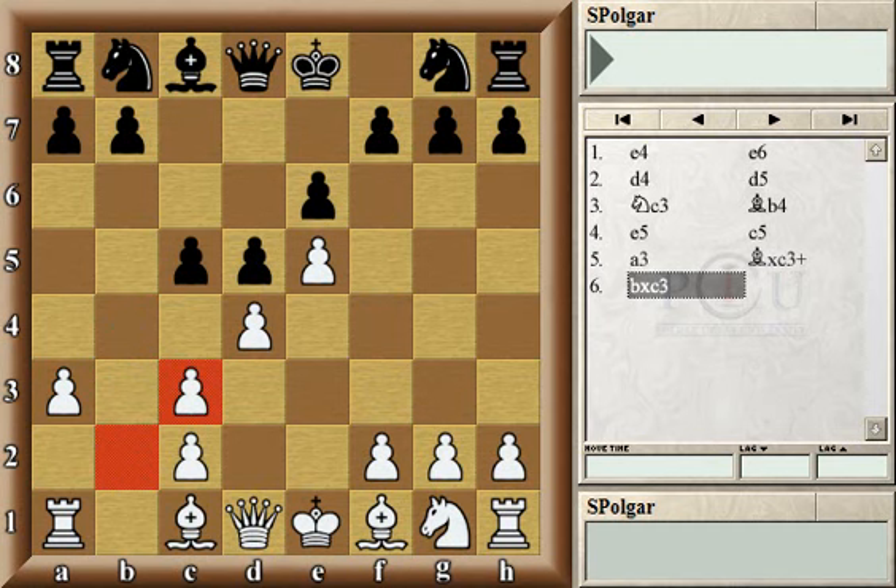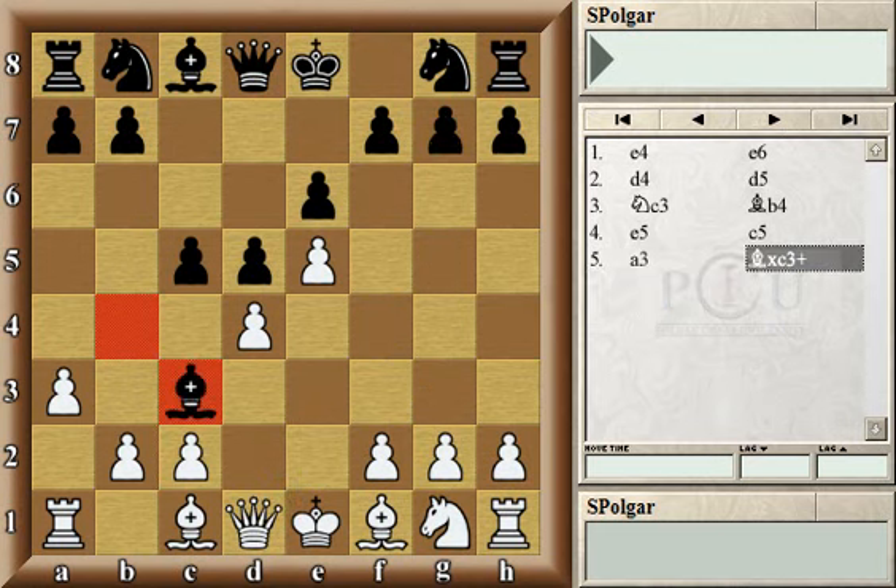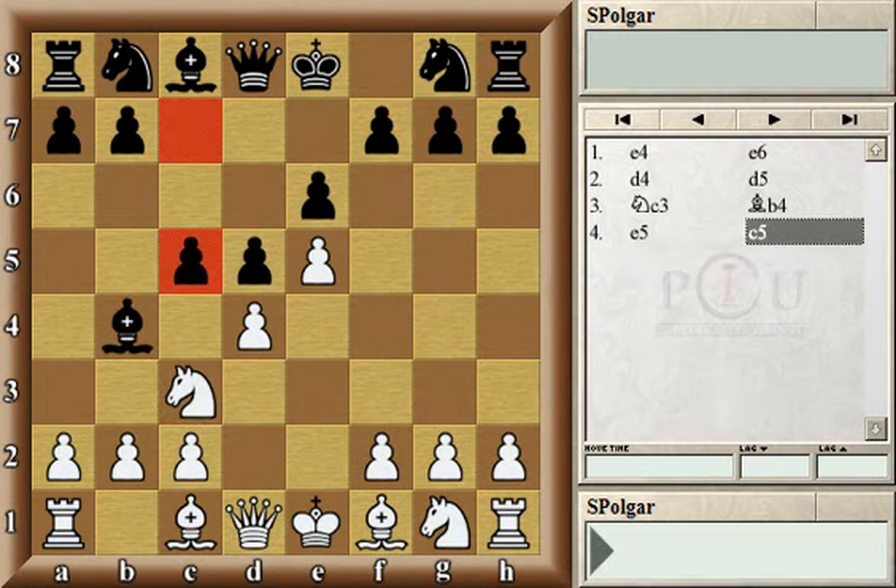Having doubled pawns on the c-file is a disadvantage compared to connected pawns on separate files, but as compensation white has the advantage of the bishop pair — both bishops while black only has one. More concretely, black may suffer from not having the dark-squared bishop and having weak dark squares, or after the white queen appears on g4 attacking the pawn on g7, which often creates unpleasantness for black.